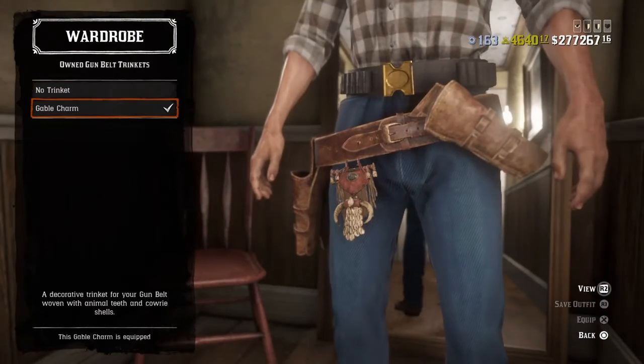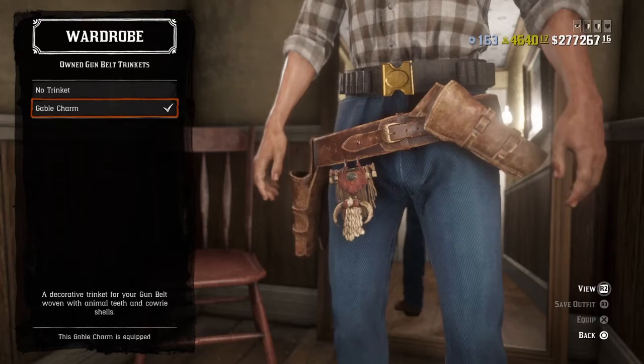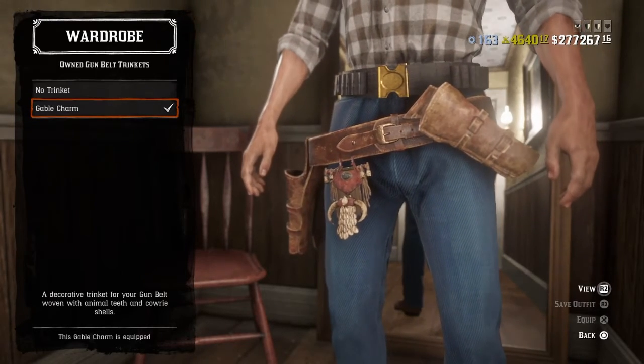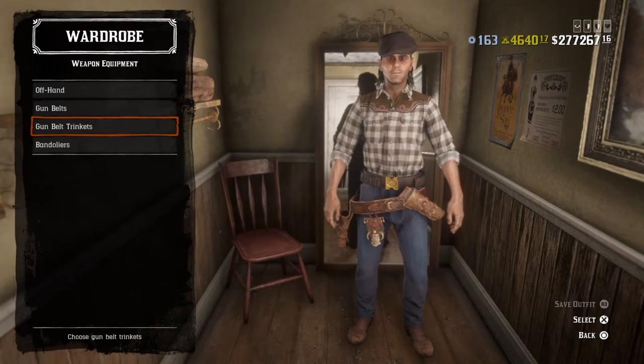I added the gun brown trinkets because in the photo I'm looking at he has like a bunch of keys, so I just threw this on there to make it look like he has a bunch of keys on his gun belt. No bandoliers.